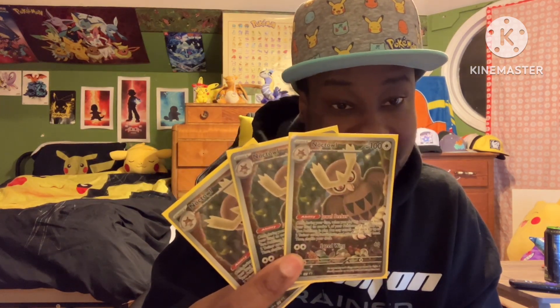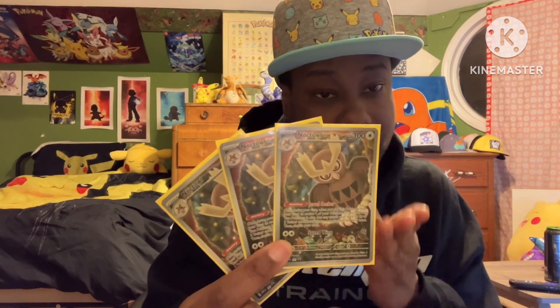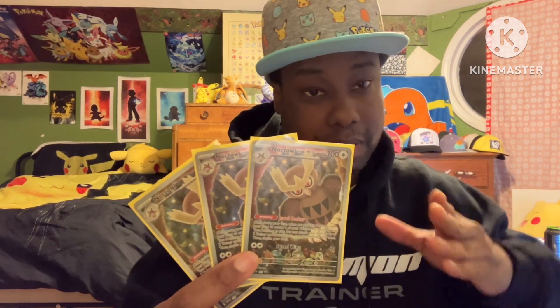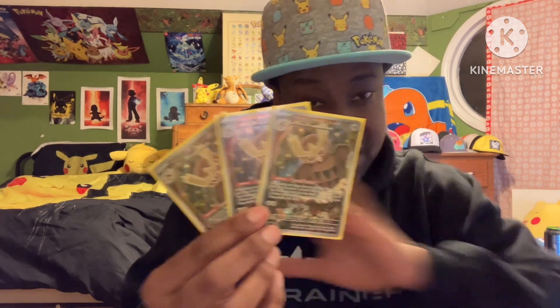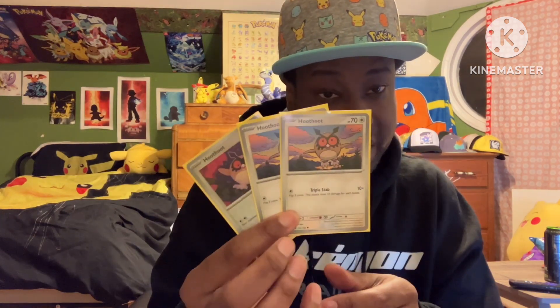Three copies of Noctowl. Noctowl has this amazing ability which is the reason it's in this deck. If you have a Tera Pokémon in play — which Pikachu EX is — you get to search your deck for two trainer cards and add them to your hand. That includes supporters, items, tools, and stadiums. Find any two trainers you want. It is so broken, it's insane. Three copies of Hoothoot are in here just for the Noctowls.